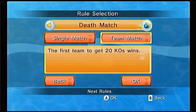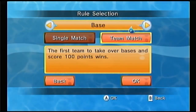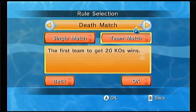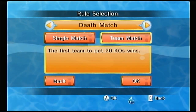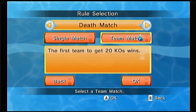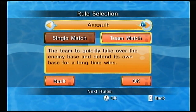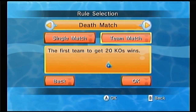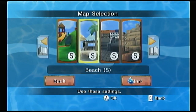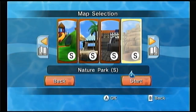Oh, deathmatch! I get it. Take over bases — so capture the flag. Deathmatch. The enemy's treasure, bats captured the flag. Point capture. And the sound's going out again — that happens sometimes. Treasure chests. Assault — take over the enemy base, and whoever holds the base longest wins. Let's go for deathmatch. Nature park sounds good, at least to me it does. Let's go for a little park adventure.